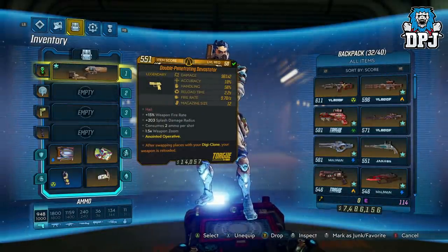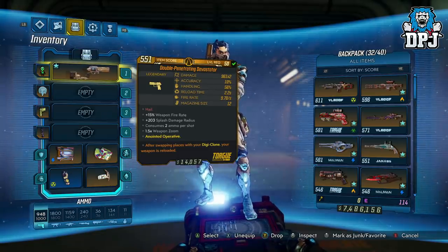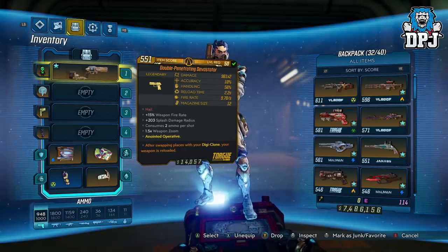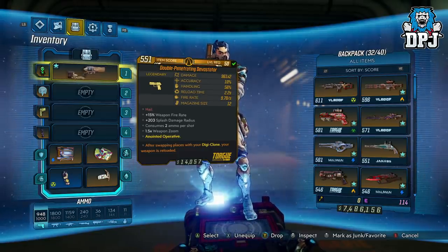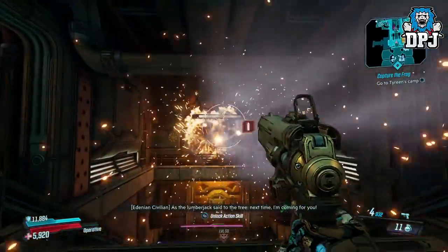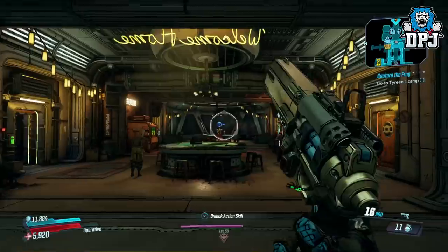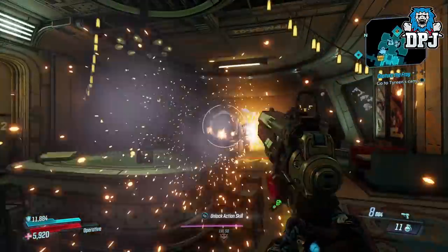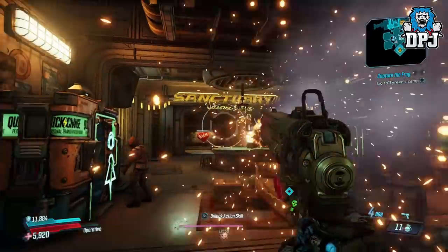Next up we have the Double Penetrating Devastator, anointed to Zane. After swapping places with your Digiclone, your weapon is reloaded. It has +15% weapon fire rate, +203 splash damage radius, consumes 2 ammo per shot, and 1.5x weapon zoom. It isn't spectacular in design but it shoots amazingly. This is another weapon I'll try out when I put together that perfect build for optimizing DPS.